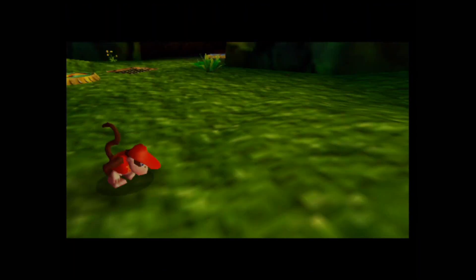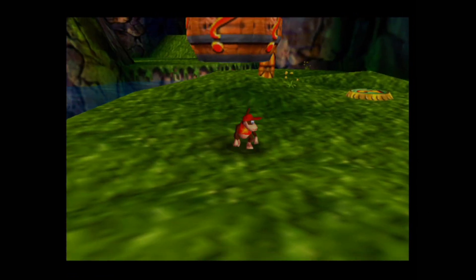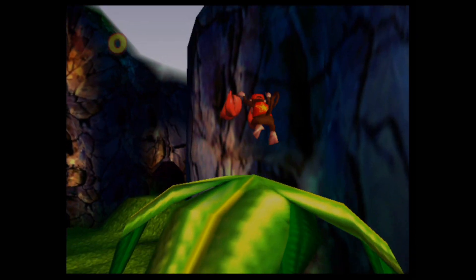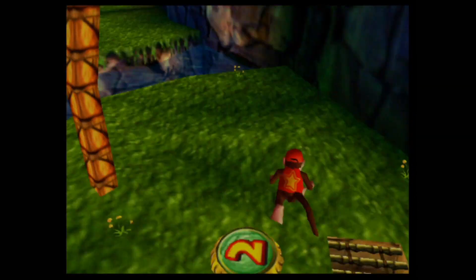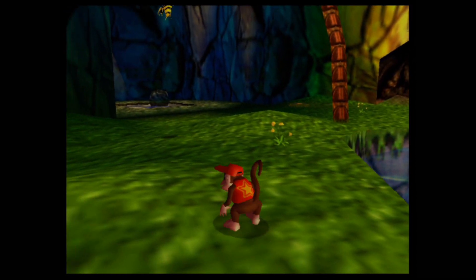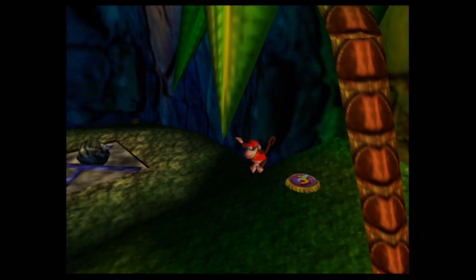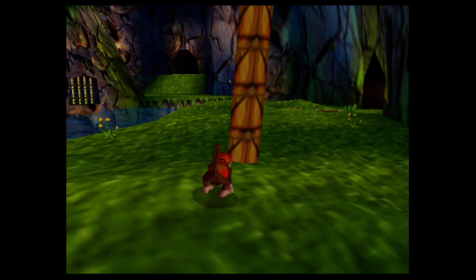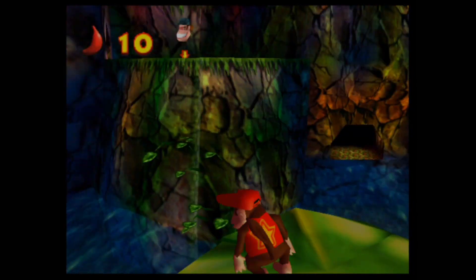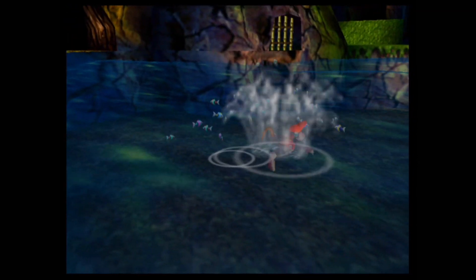Let's switch over to Diddy Kong. He's kind of the fastest Kong so far. Rather than collecting yellow bananas like Donkey Kong, Diddy Kong gets his own selection of collectibles — ranging from red bananas, red banana coins, a banana medal requiring 75 collected, and the red blueprint. This is going to be quite a marathon of collecting, especially since this game is massive.